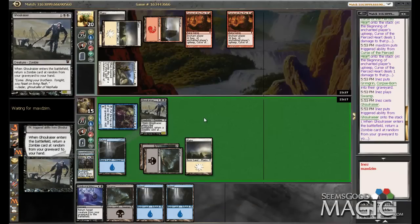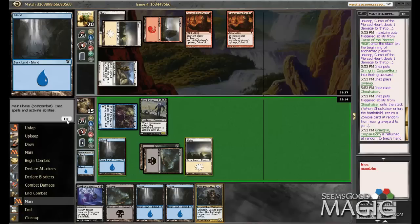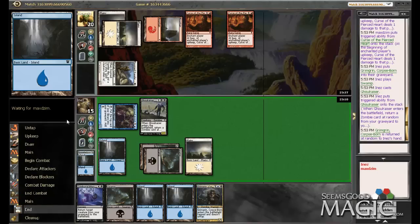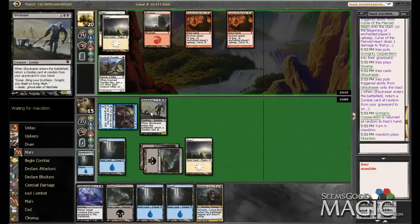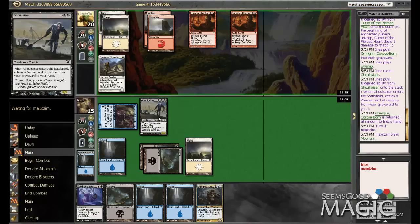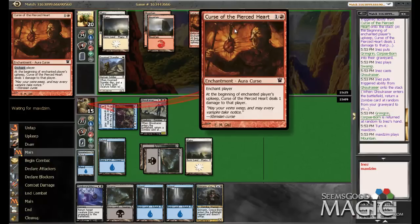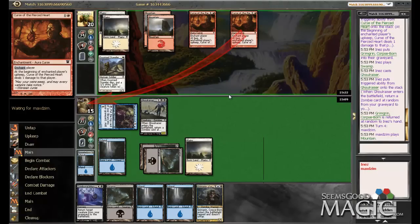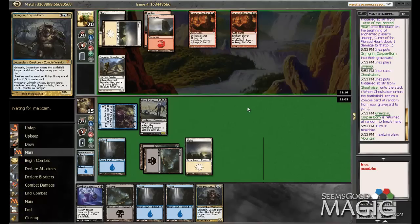Next turn I can drop Grim Grin and start getting real abusive against our opponent. I could have Unburial Rites into it — might as well get some value out of Ghoul Razor, as it stops the Doom Traveler from attacking in, which I will block this time even though it gives him the spirit. I need to start buying a little bit of time here, and I can always destroy it with Grim Grin if he doesn't play anything else.